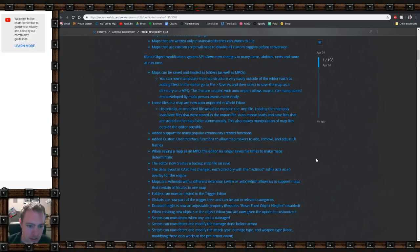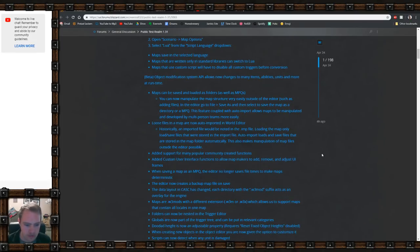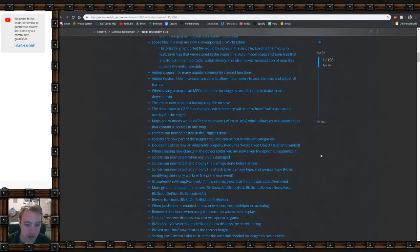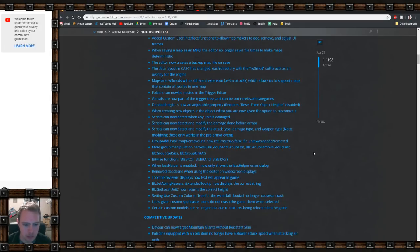Maps can now be saved and loaded as folders as well as MPQs, which allows maps to be manipulated by multi-person teams more easily — really cool, I'm guessing it saves object data and map data separately so you can work on different parts as a team. Loose files in a map are now auto-imported in the world editor. There's also community-created functions support, and the editor now creates a backup map on save.